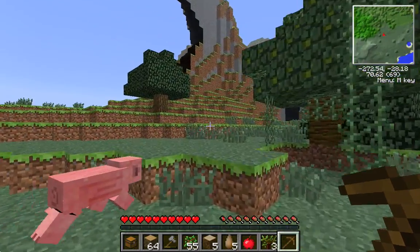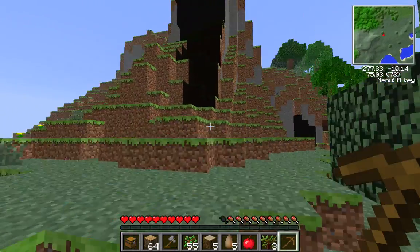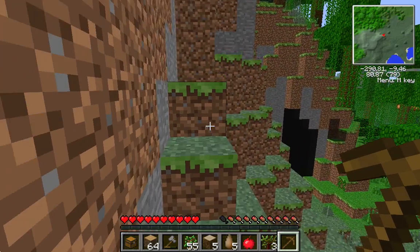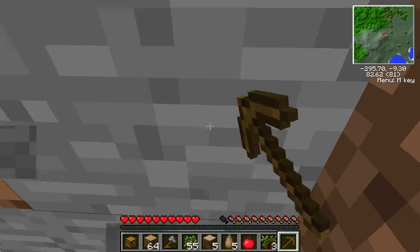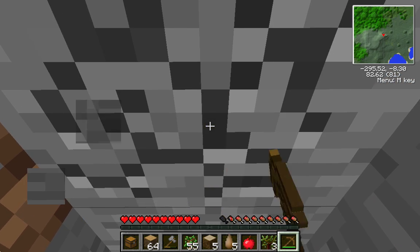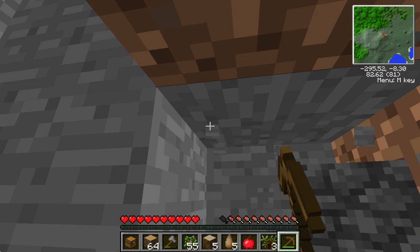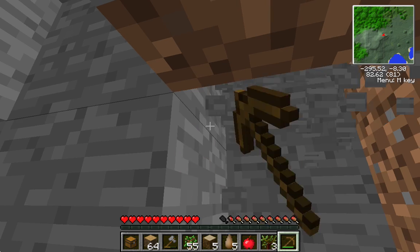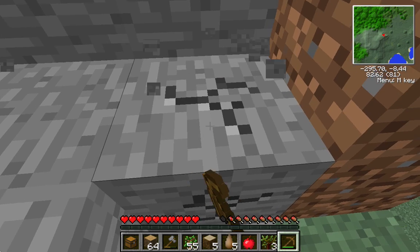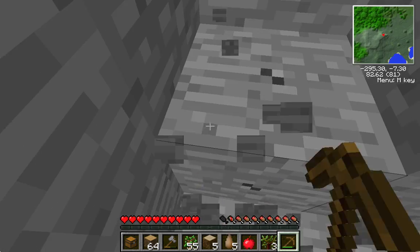I definitely want to chop down one of those jungle trees because I have Tree Capitator. Tree Capitator, when you think about it, it's not cheating, because it takes away the durability. It's just a time saver, which is always nice because this game is not very good with time. A lot of people think of it as really cheaty — I don't.